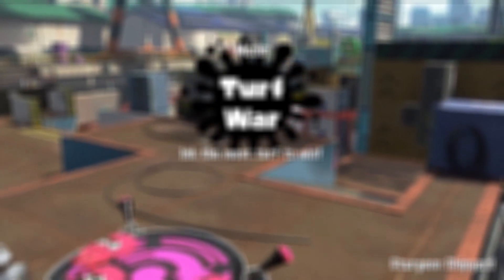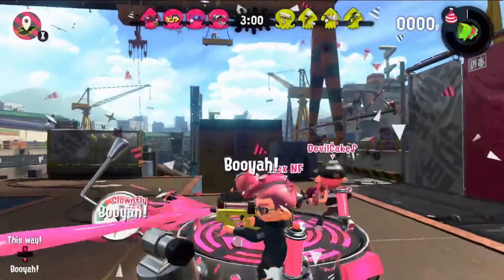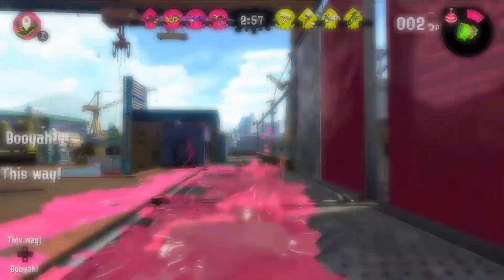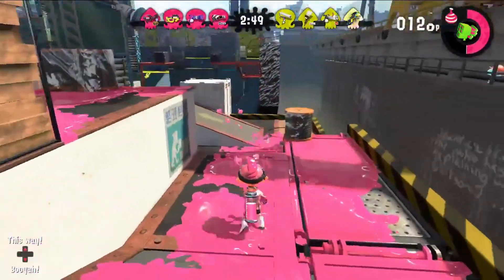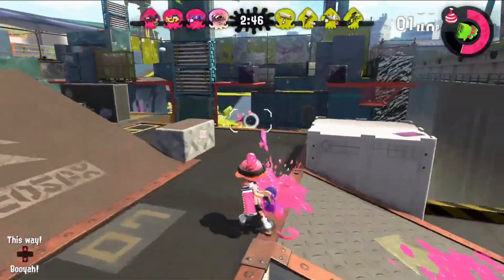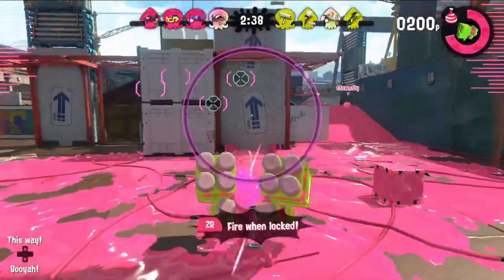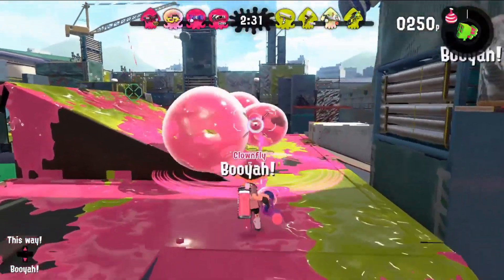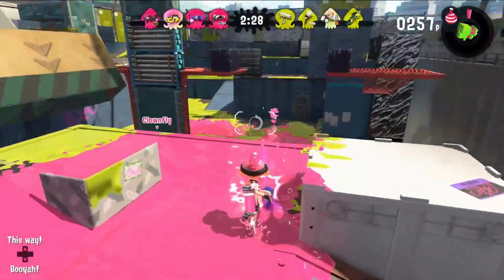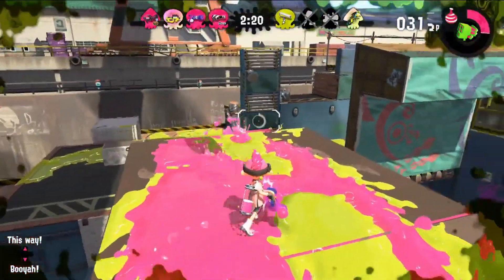And my final weapon idea for this video is a grenade launcher — no, not a bomb launcher, that already exists. Hear me out. We could have, in essence, a cross between the Bloblobber and the Clash Blaster. It could be a shooter that launches bouncing blaster shots. Of course, each shot would have to be super weak to keep it from being busted, and it would have a low attack speed. But when I was trying to think of how a grenade launcher would work in Splatoon 3, I thought it would be cool to make it a merging of those two weapons. And just like the flamethrower idea, this would be a perfect fit for the overall vibe of Splatoon 3.